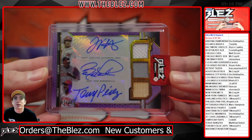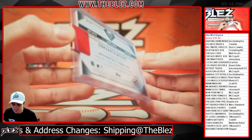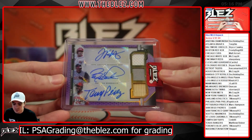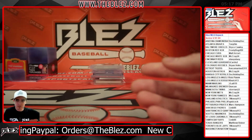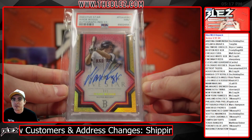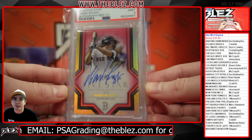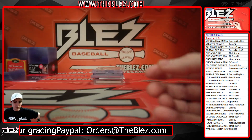Cool piece here for the Reds and Stewie — little Perez, Larkin, and Votto triple patch auto here from Triple Threads 2021. Votto, Larkin, and Perez — a beautiful one, triple relic auto, three legends. Love Larkin there. To the Red Sox here, another one-of-one — let's go Frosty Dog! Wade Boggs here, beautiful piece on the red one-of-one. No trades Frosty, keep your teams. That's sick for the Red Sox.